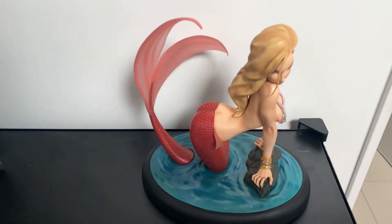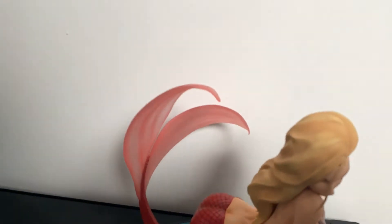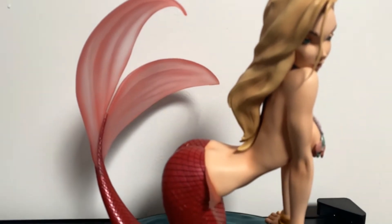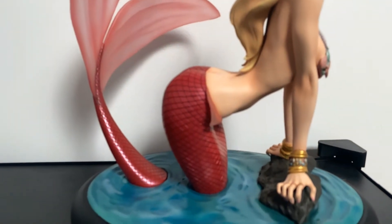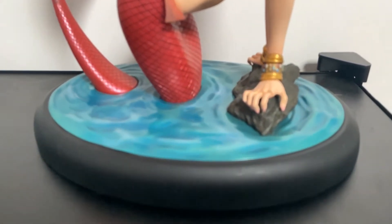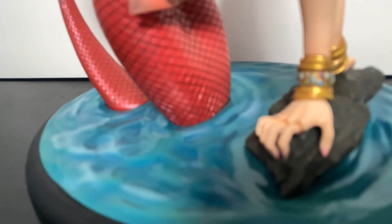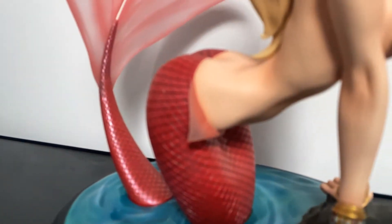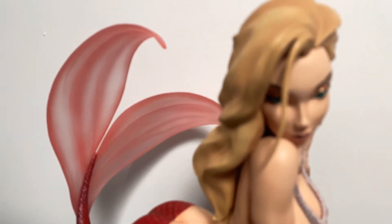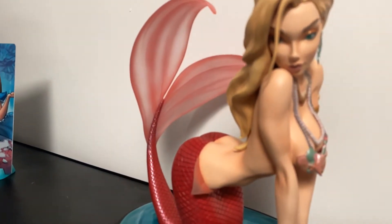Now I'll move along to the next piece — also from J. Scott Campbell. This is the Little Mermaid, called 'Good Morning Little Mermaid.' It has a plain base with water, she's painted pink, and they make several color variants — I've got the red one.